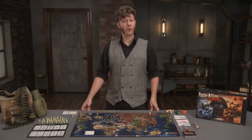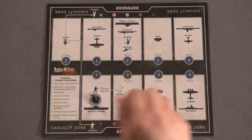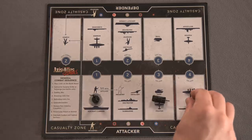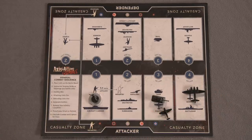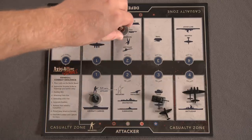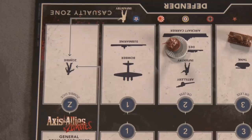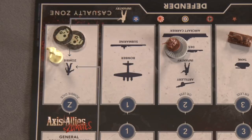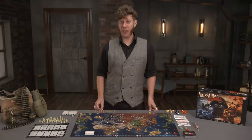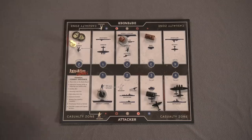Combat follows a very orderly sequence. First, place units in the contested territory on the battle board depending on their respective side — attacker or defender. Arrange them so that units with the same combat value are in the same column; these units will roll together when the time comes. If there are any zombies present, place their tokens on the battle board in the Z column. After all units are placed, if any submarines are in the battle, they can use their surprise strike ability at this time.